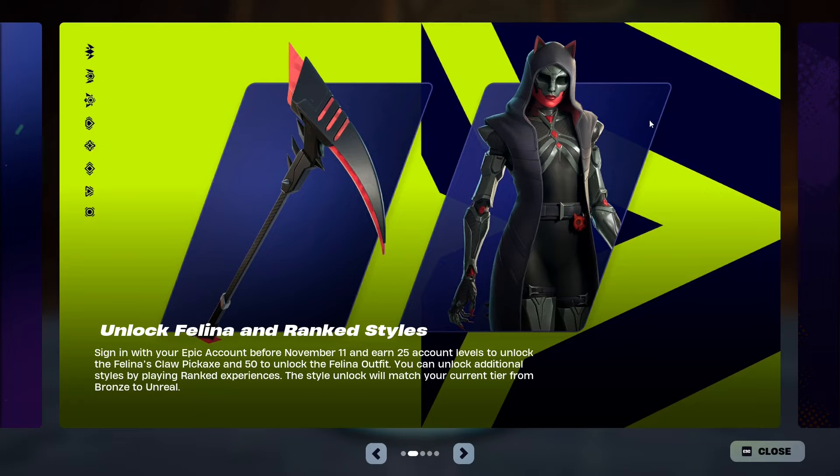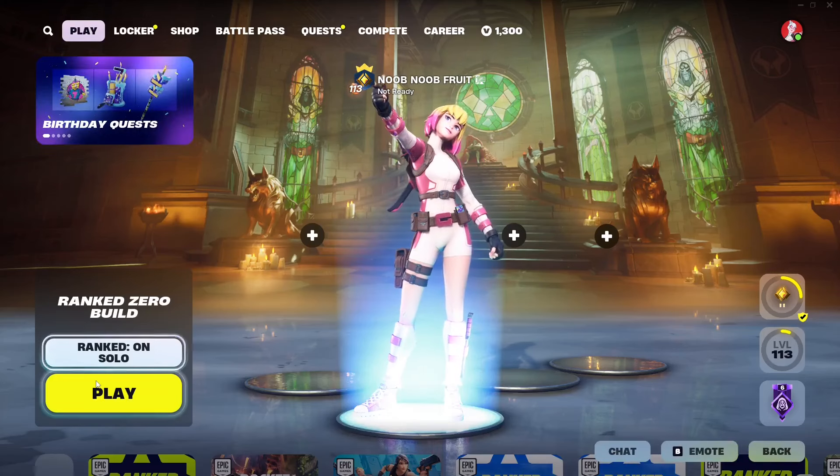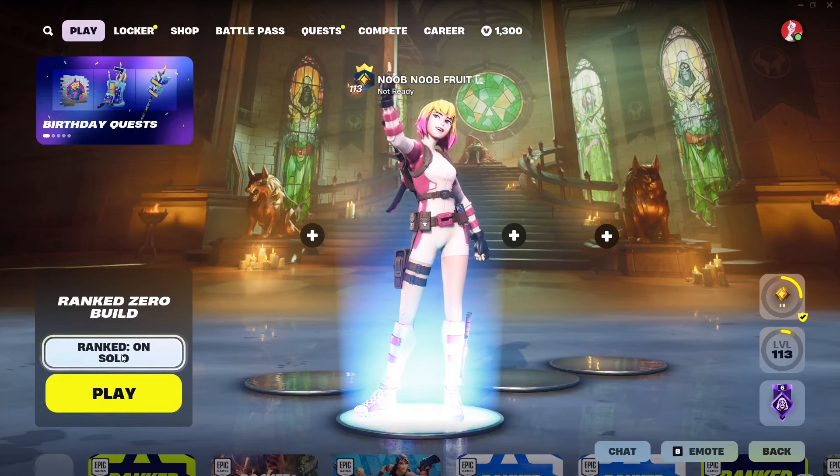Once you get 50 levels in total you will get Felina herself, so you start with the pickaxe and then you get the skin. You can unlock additional styles by playing ranked experiences — the style unlock will match your current tier from Bronze all the way to Unreal. All you have to do is swap to ranked and try to rank up as much as you can.